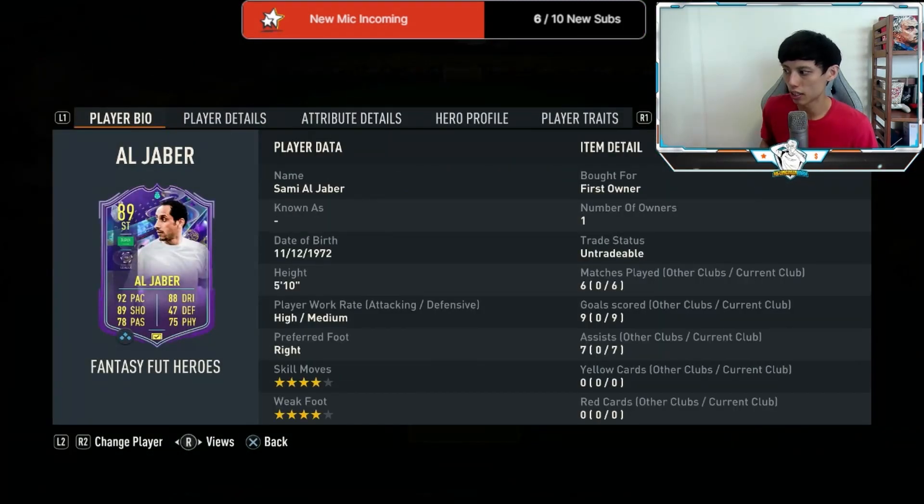So we actually managed to play 6 games with Al-Jaber. He has 9 goals and 7 assists — that's about 3 attacking returns every game. We had a couple of rage quits as well — two games where the opponent quit at half-time, so about five to five-and-a-half games is more accurate.